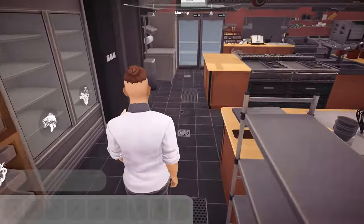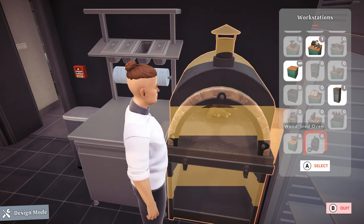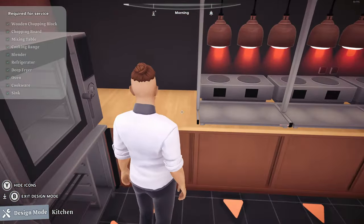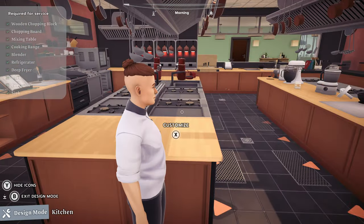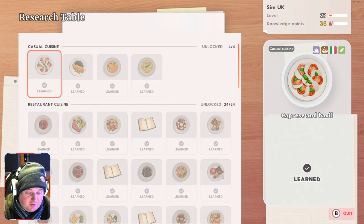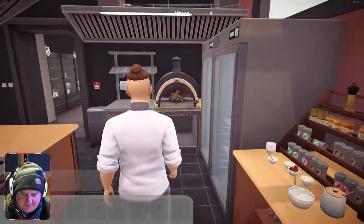I'm not quite sure where I'm going to be able to put this thing. I'm kind of feeling like here is going to have to be the place, thereby kicking out one of the fridges - not overly impressed with that. We're not a million miles away from ranking up and being able to expand into the bigger kitchen. We're level 23, so we need to get to level 25 to unlock the full-sized kitchen.